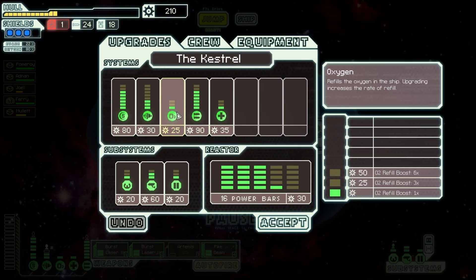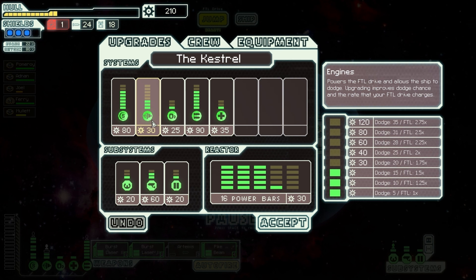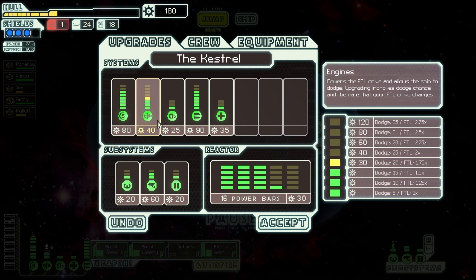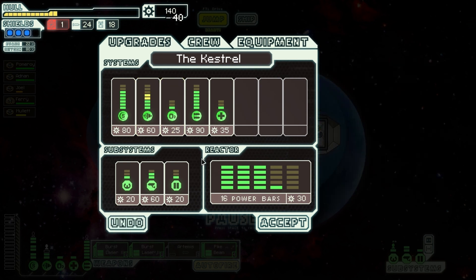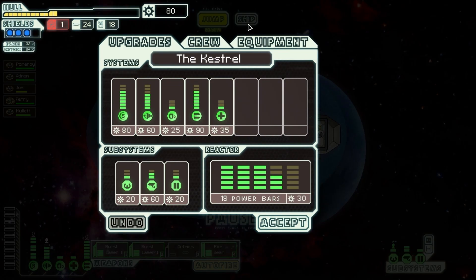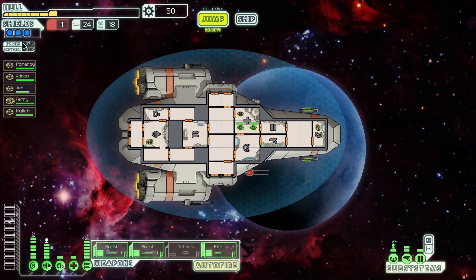I could upgrade my ship but I kind of want to wait just in case I come across a store that sells something worth picking up. I could increase my power and add a few more dodge bars — that might be a good investment. I actually upgraded that one more time. Our evade is up to 37% — it doesn't sound like much but that is quite a bit. That's going to be very, very useful against any enemy — you always have a permanent 37% chance to evade.